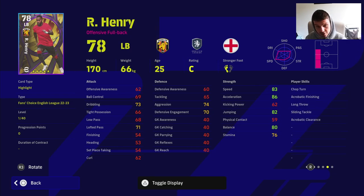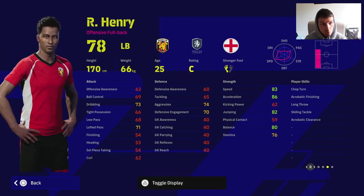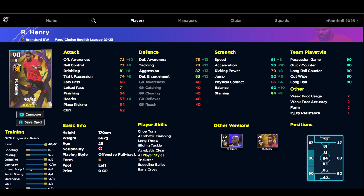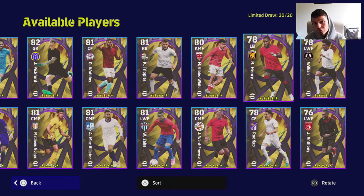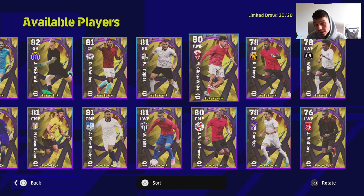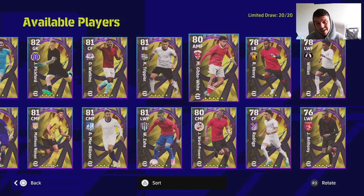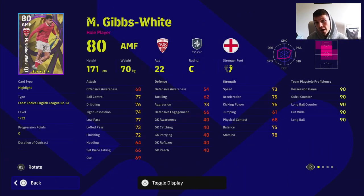Henry has only got standard form and is limited in player skills, but stat-wise he's actually quite beastly. He goes to a 90 overall at left back with 91 speed, 96 acceleration, 90 jump and balance, 81 dribbling and 87 aggression — which is quite good for a player you can probably get very easily with a couple of hundred coins. I do think there are a couple of hidden gems in here. I'd also throw Gibbs-White into that category.